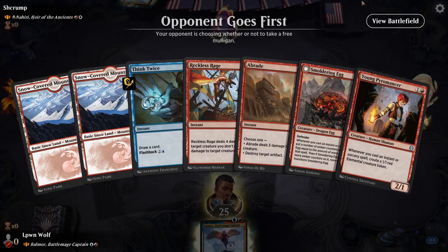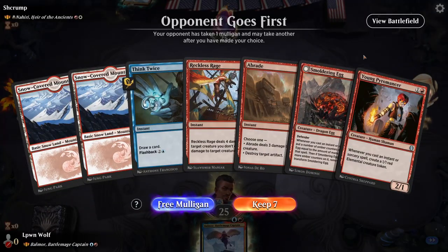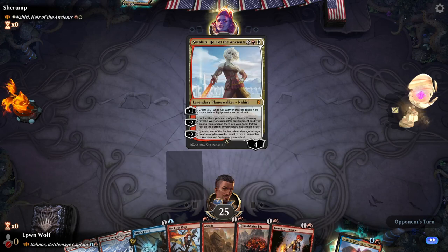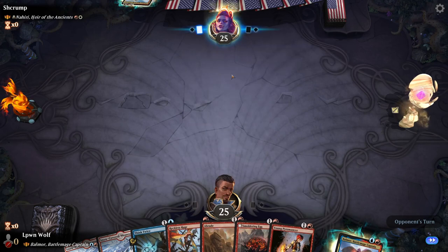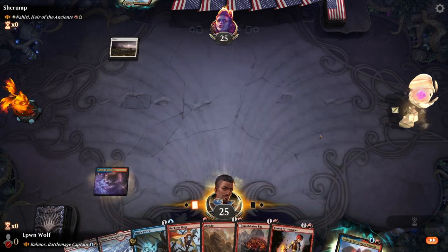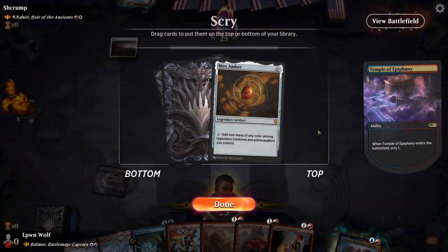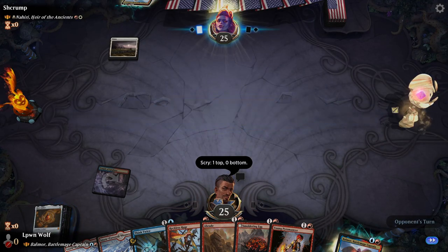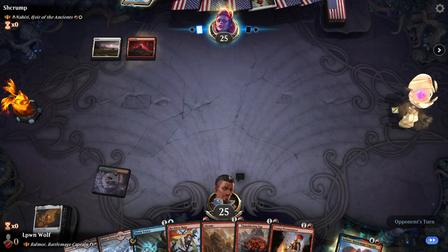Apparently we go first with Nahiri, so they're going to be an equipment deck. I actually kind of like this hand, even though we don't need the blue, but we've got a lot of red. There we go — there's the blue source we needed. Mox Amber's pretty good as well, so next turn we could have potentially two or three mana.